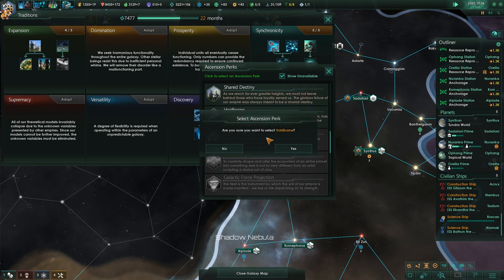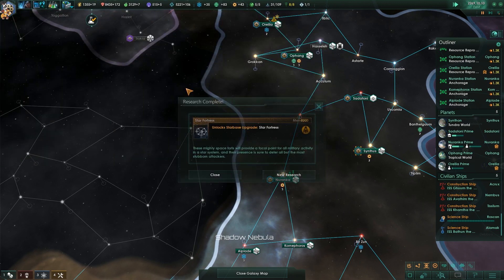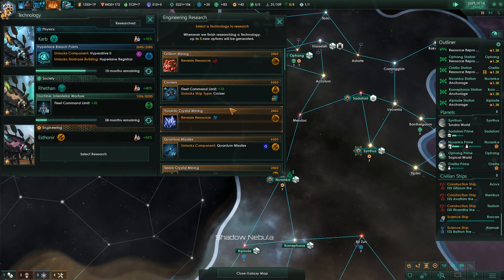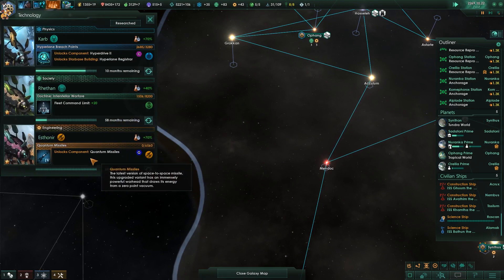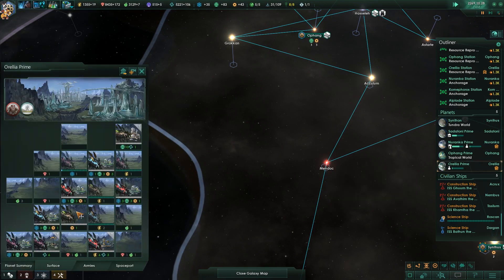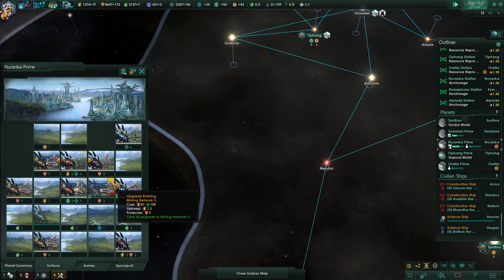Knowledge is the key to the universe. Star fortress is done. We'll take those quantum missiles — not torpedoes, rather. Quantum torpedoes is a bit Star Trek-y.